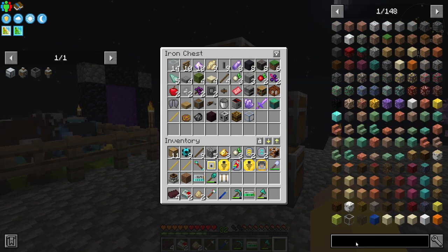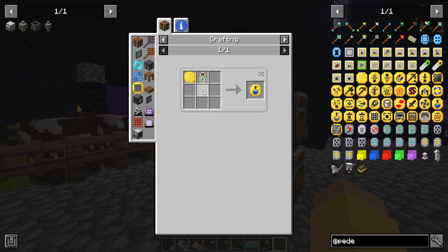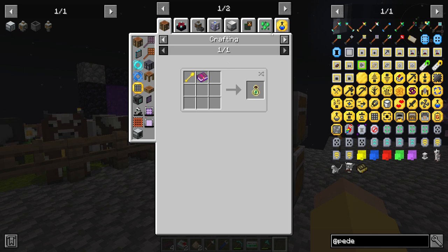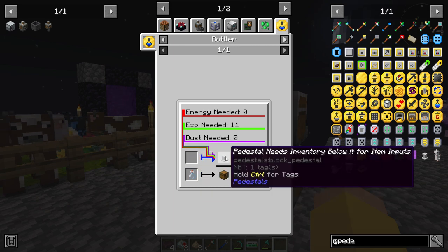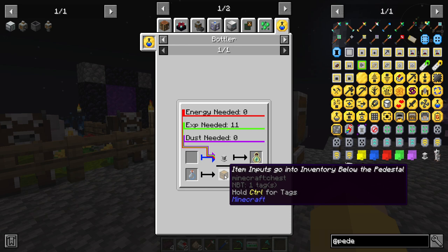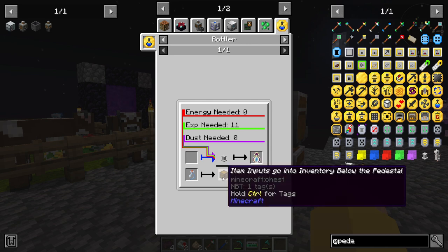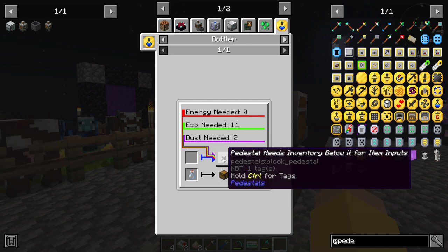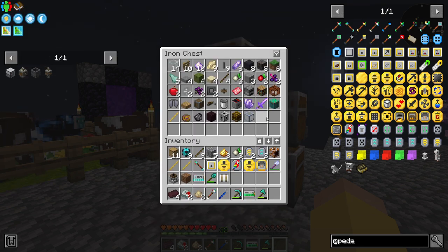Let me try a pedestal. This bottler upgrade — is that what I need? That takes a bottle of enchanting and an upgrade. How do I get a bottle of enchanting? I just need to put a bottle — item inputs go into the inventory below the pedestal, so I need to put a bottle in a chest below. A pedestal needs the inventory below it for input items — but then where does the output come from? I might play with that later, we just need a quick jumpstart.